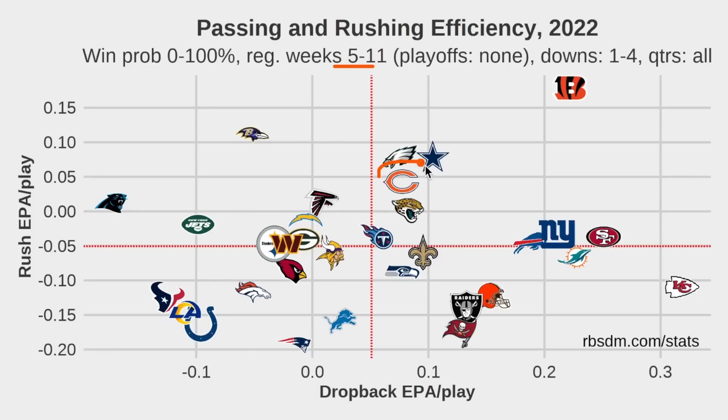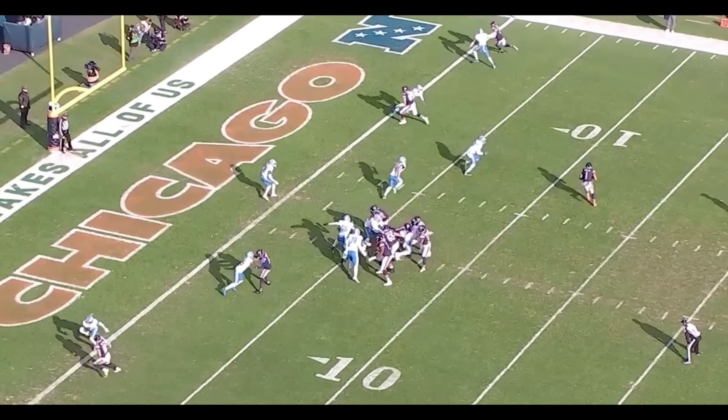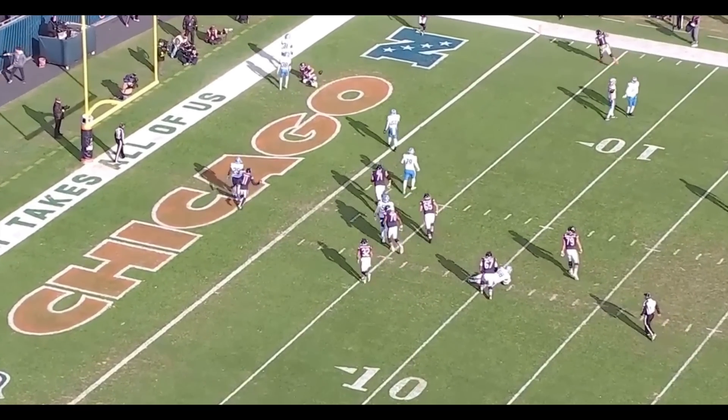That has been their bread and butter. Since week five, Chicago has actually been a top-10 offense in the same range as Philadelphia and Dallas. A lot of this has to do with how good their rushing attack is, which has a lot to do with Fields. They're also slightly above average in dropback EPA per play, which is pretty surprising considering where they were through the first few weeks. While he certainly has weaknesses as a passer, they've designed an offense that is dangerous through the air. Get him on the move, stretch it horizontally, everyone's scared of his scrambling, and in the chaos someone gets open. Fields hits him in the back of the end zone. Touchdown.